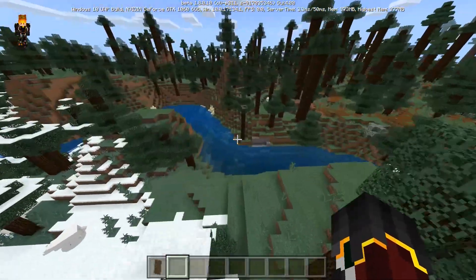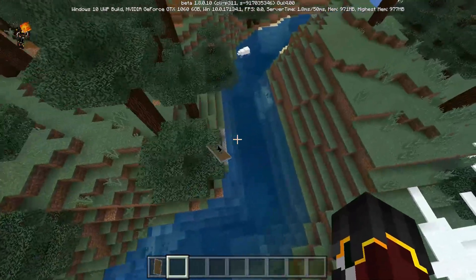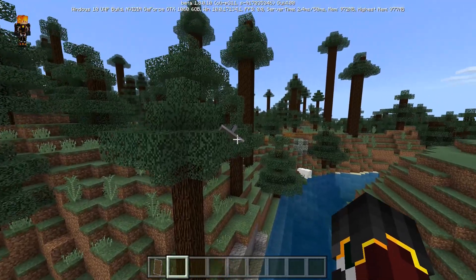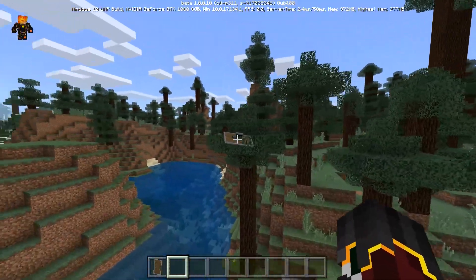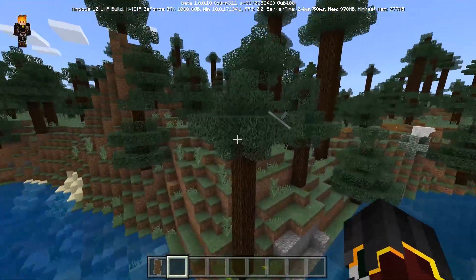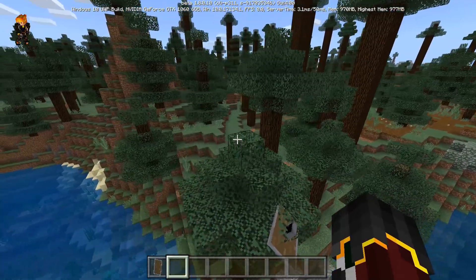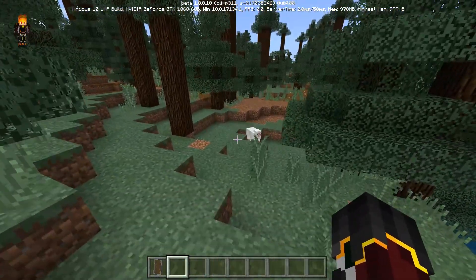Oh, I just found something — do we have that shield right on that tree? I did not throw that one. This is actually pretty weird guys — we have a shield stuck on that tree and I'm not the one who threw it over there. So this is really weird.